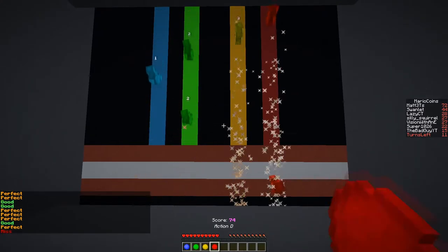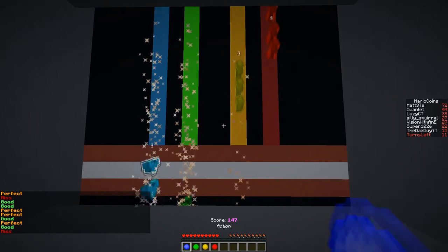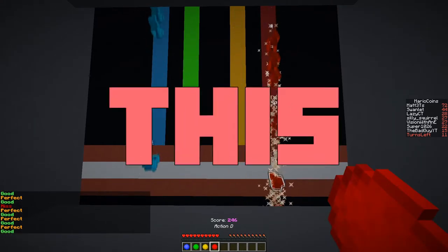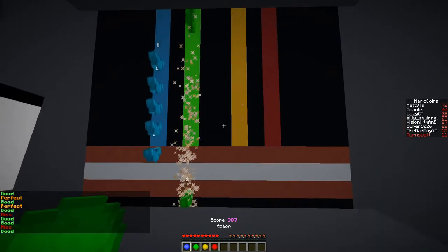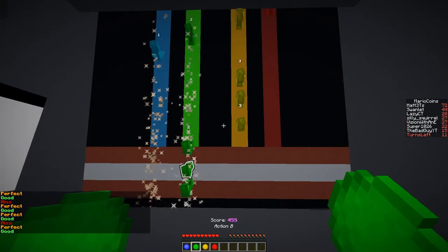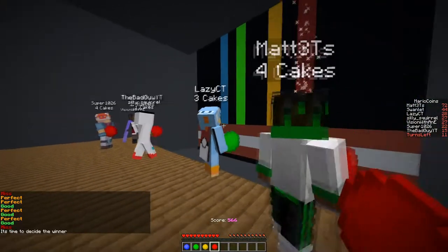How does this even work? You have to right-click the right color. WHAT? THIS IS IMPOSSIBLE, THIS IS THE WORST GAME I'VE EVER PLAYED. THIS MINI GAME SUCKS.